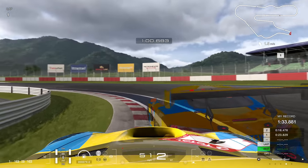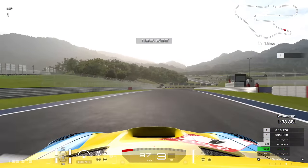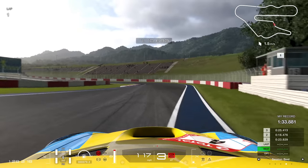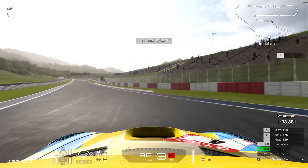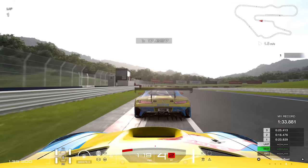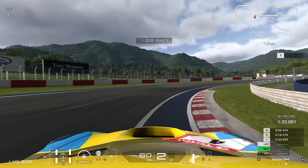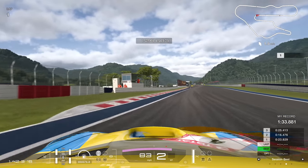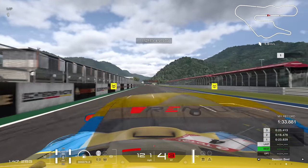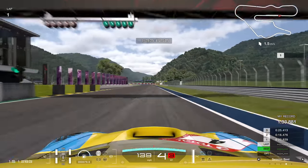Second split at 1:05.7 — about as quick as I've done it so far. Through this awkward left, the ghost pulls slightly away once again. But I can definitely improve through the final corner, carrying the speed into the apex, gaining on entry — might lose a slight bit on exit, but overall I'd say I would have gained. So let's run to the line — it's going to be an improvement of more than a tenth — it's going to be a 1:33.672.